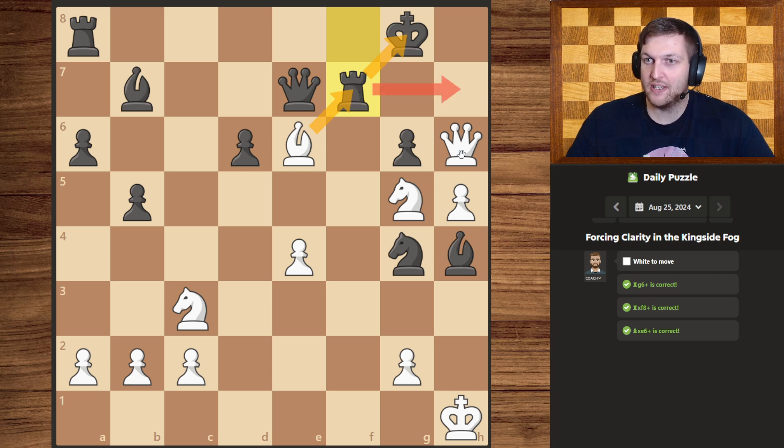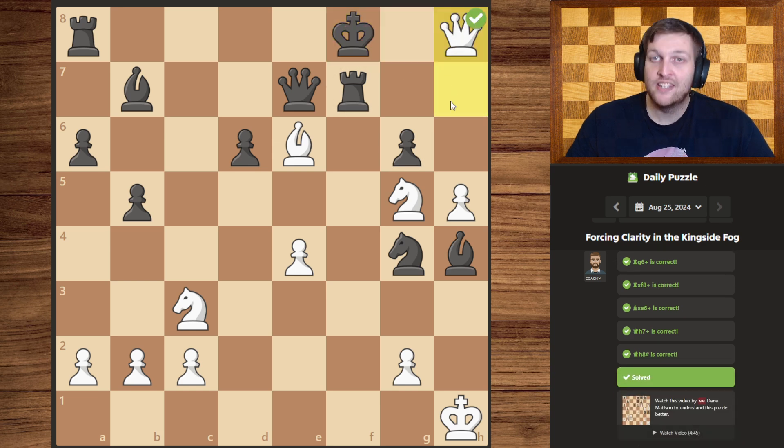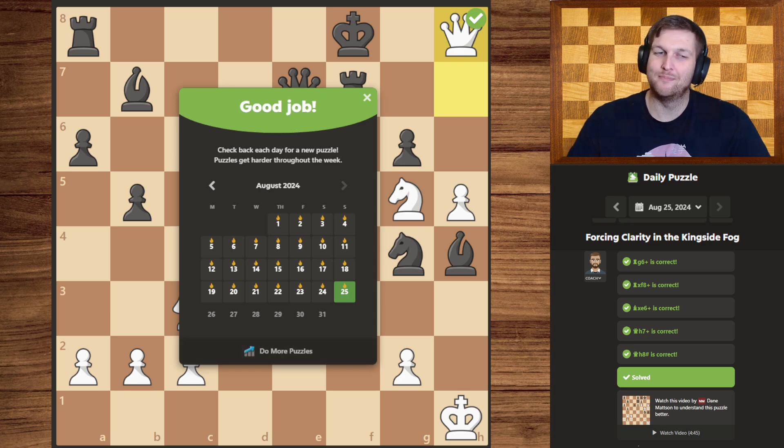As such, our queen can now slide forward, giving check under cover from our knight, forcing the king to the side. After which our queen can move once more, delivering the check for checkmate. There we go! Thanks for watching, please leave a like, subscribe, and see you next time. Bye!